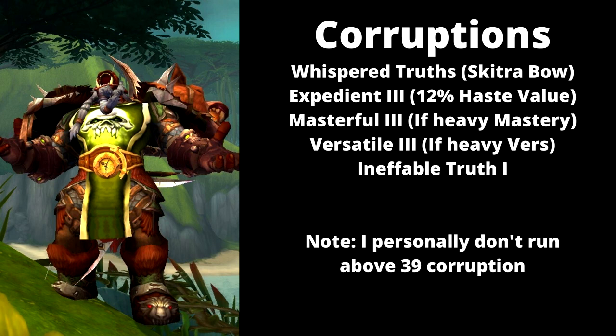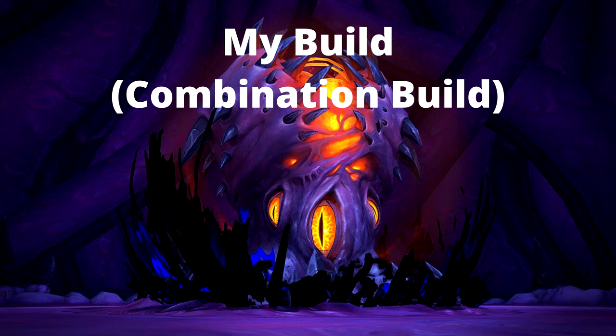I've started using builds that avoid Infinite Stars or Twilight Devastation-type corruptions to keep things balanced. You can do really well with those if they proc a lot, but if they don't proc frequently or you have to switch targets, you can lose damage quickly. By running Expedience, Masterful, and Versatile corruptions, you control the damage output — you're the one who decides if the damage goes up or not.